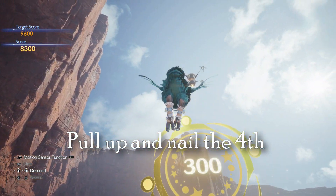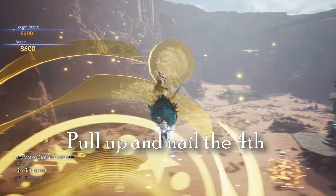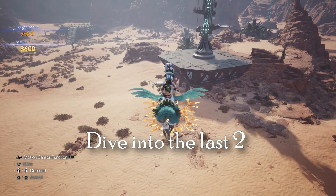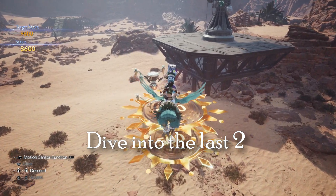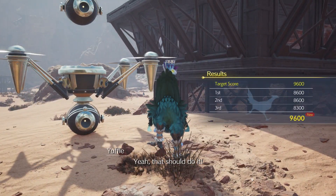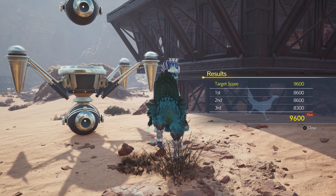Now we're pulling up — pull up right into this guy. Looks like we're going above it again. Nailed it. Now we're just going to coast on into our last two — you just have to dive into these and you should pick them up. Give this a couple tries. Again, break it down into each section. Master each section and you should have it. Good luck everybody. Stay ready.